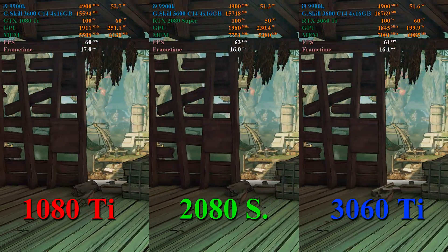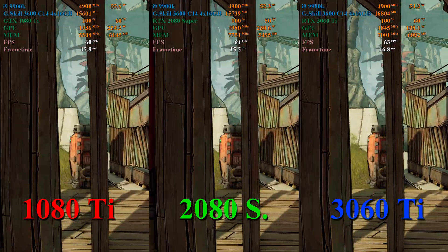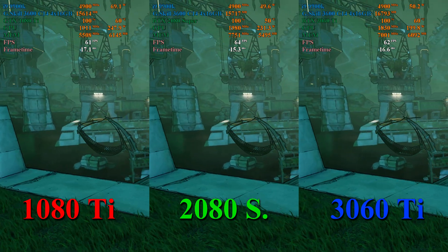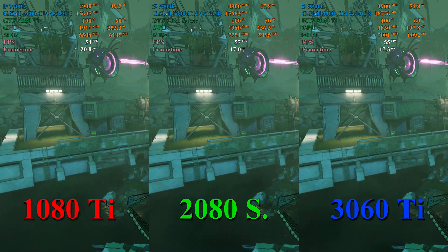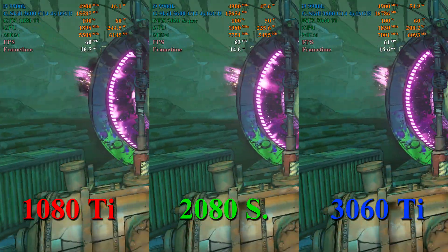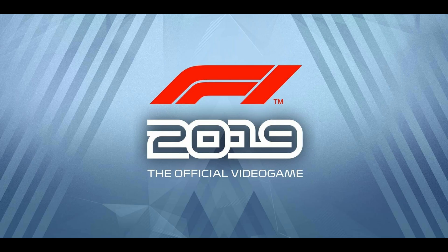Here in Borderlands 3 at 1440p, the 1080 Ti and the 3060 Ti are very close. About half of the test they're running basically the same frame rate. However, when there is a lead, the 1080 Ti actually seems to hold about a 1 to 2 frames per second lead over the 3060 Ti. The 2080 Super on the other hand holds about a 2 to 4 frames per second lead over the 1080 Ti.